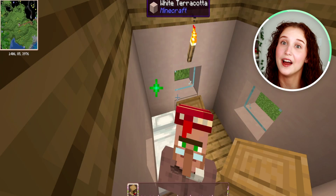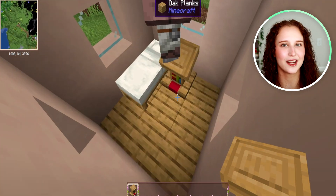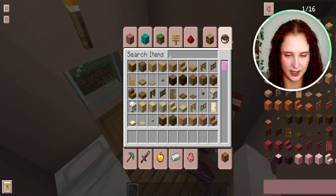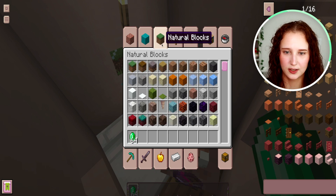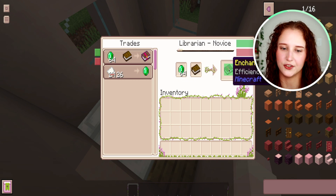Efficiency 5! Efficiency 5 is a really good one. You know what, we're just going to settle for that because that's a really good one. All you have to do is trade a stack of emeralds and a book and you will get Efficiency 5.